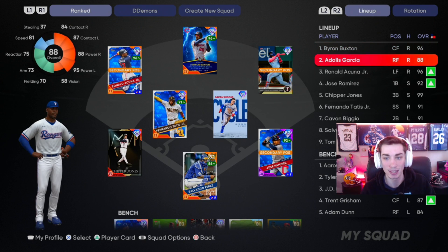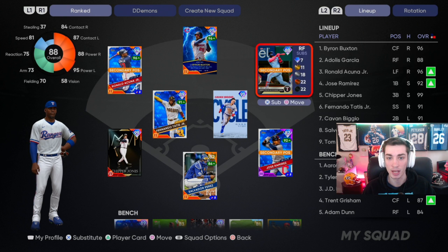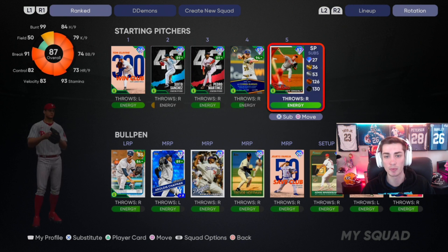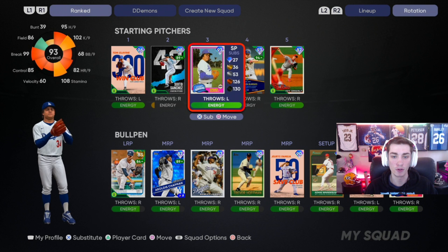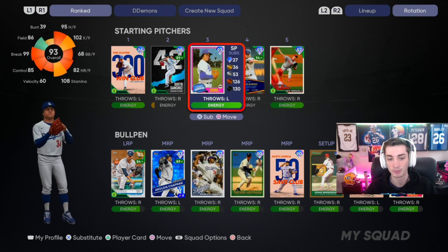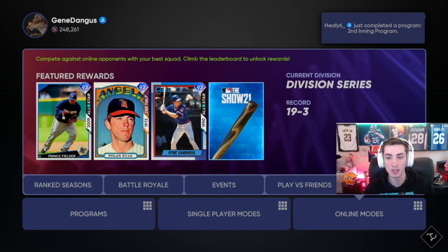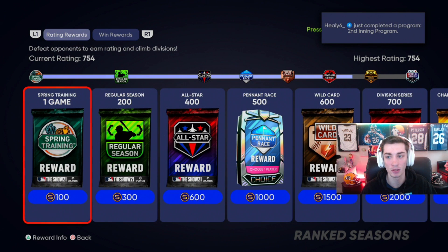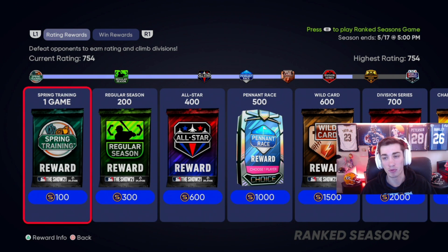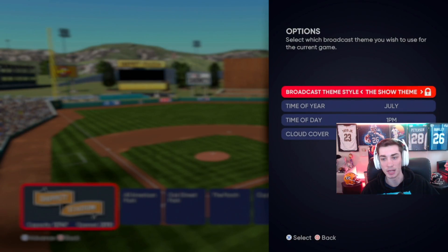So we're going to be hitting him second today, right in front of Ronald Acuna. He's got good wheels and great contact and power. I think it should be really fun. I'm also going to change up the pitching just slightly. Fernando Valenzuela appears to be the best pitcher in the entire game right now, so kind of got to throw him in there, and we'll hop into ranked season. It's currently 19-3, making the push for World Series. Need probably at least five or six wins to get in there, if not more. So we'll play it, ship it.